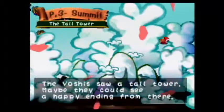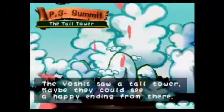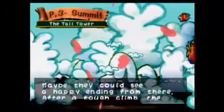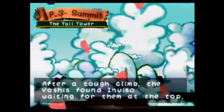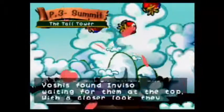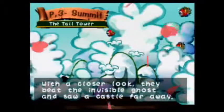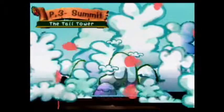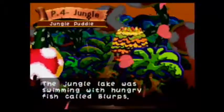If the Yoshis didn't cross, they would never find the Super Happy Tree. Blarge and the lava were scary — the Yoshis bravely fought their way through. While losing one Yoshi, I might add, although he cheated death and came back to life, so it works out. The Yoshis saw a tall tower — maybe they could see a happy ending from there. Seems like a legit plan. After a tough climb, the Yoshis found Inviso waiting at the top. With a closer look, they beat the invisible ghosts and saw a castle far away. If I could have a storybook with moving things like that to show kids — the shy guys flying around and piranha plants would be sick.